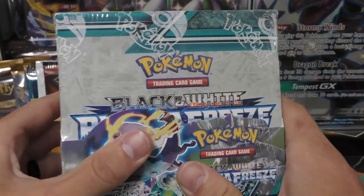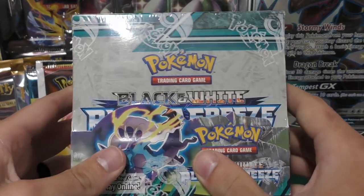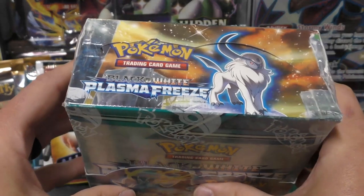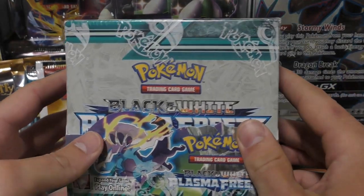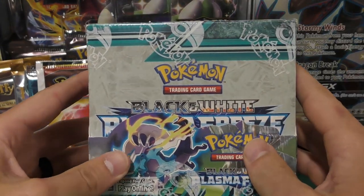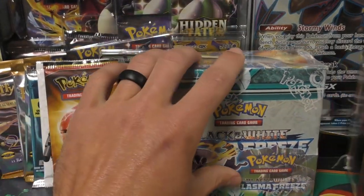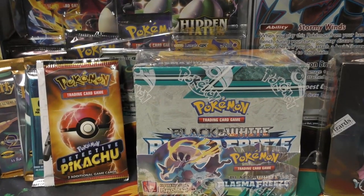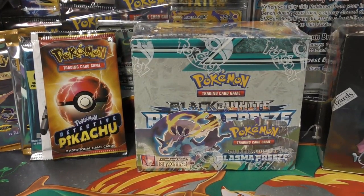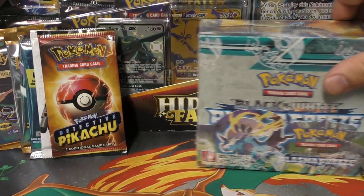This Plasma Freeze box has actually already been traded away - I think I'm trading it for a Boundaries Crossed plus a NeoRev first aid pack, so I'm gonna get multiple items on that one. The NeoRev pack could be something sold off later or used as an incentive. Either way, I think that's gonna be a trade-up value as well.